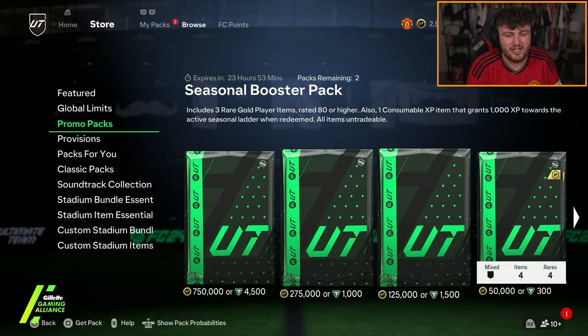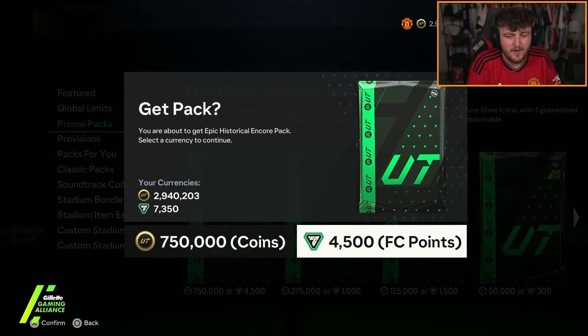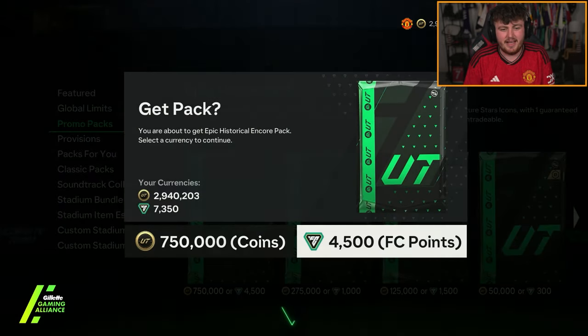But the main attraction for me today is this 750k pack - the Epic Historical Encore pack. It includes 4 guaranteed Winter Wildcard icons, UEFA Champions League heroes or Future Stars icons, with 1 guaranteed 89 or higher. This is the main attraction. Let's see what we get.